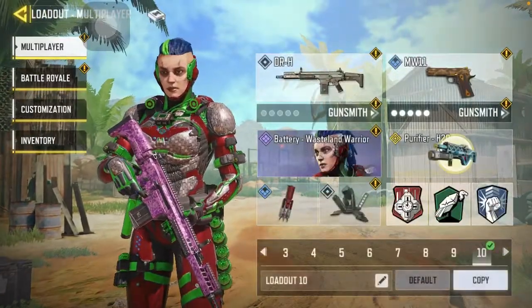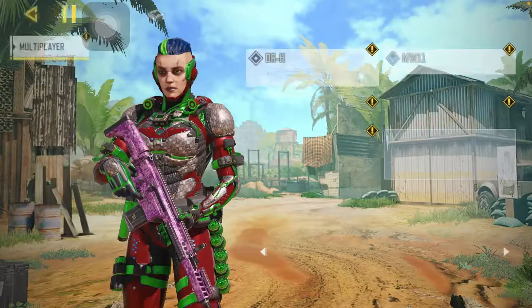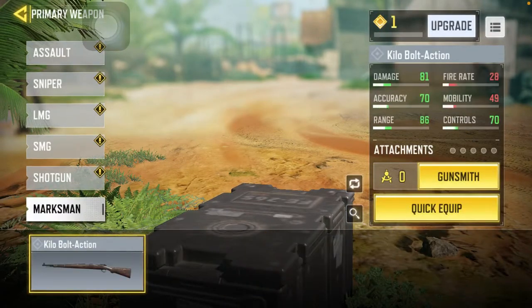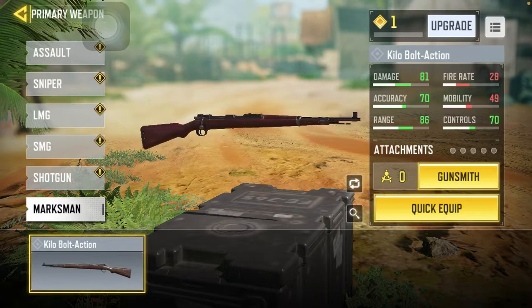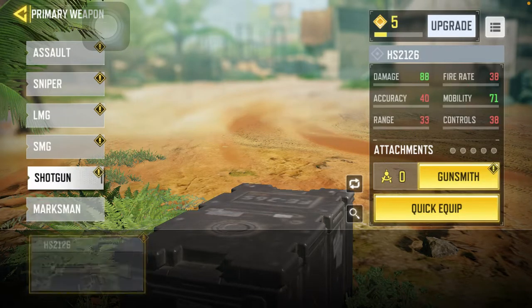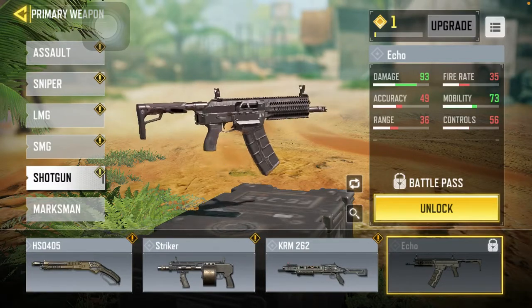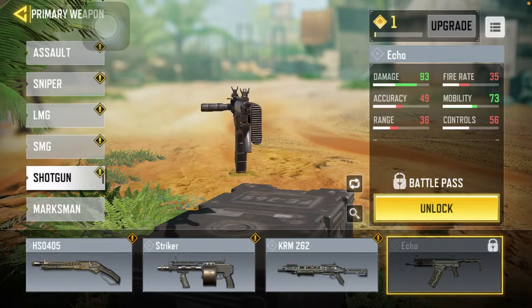And there are a couple new guns. The previous gun was from last season, and the newest gun for this season is the Echo. It's a shotgun and it's pretty dope. I'm trying to level up to get it.